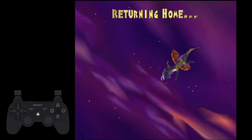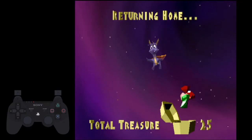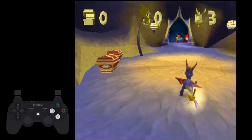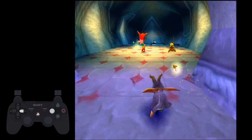Now I'm going to show the level again, but I'm going to stop at certain points to discuss what I'm thinking about. This dog should always be small when you get here — just charge right through and you should always hit it.